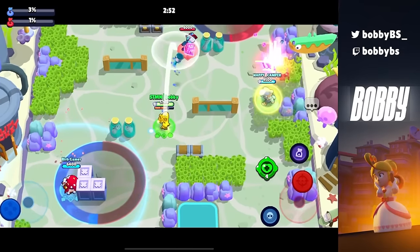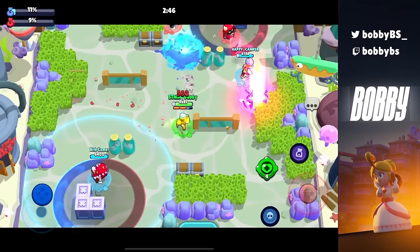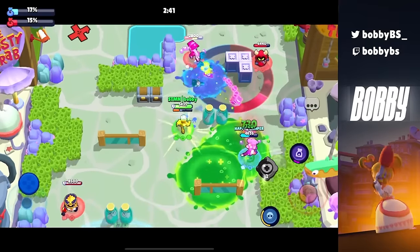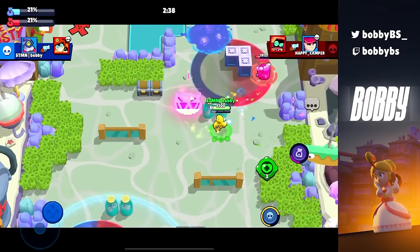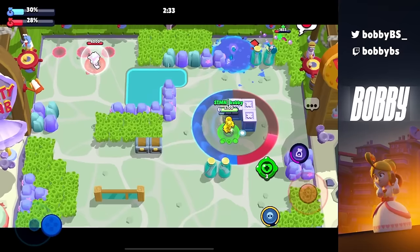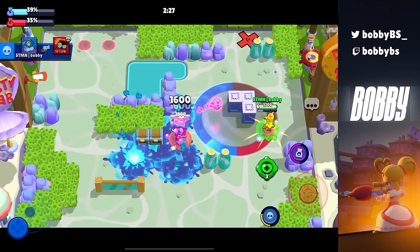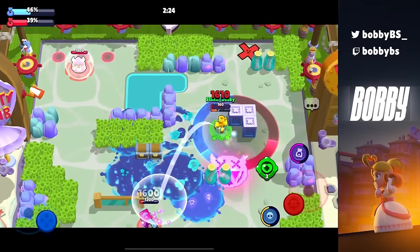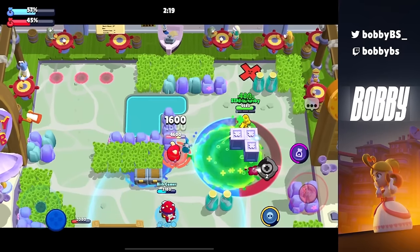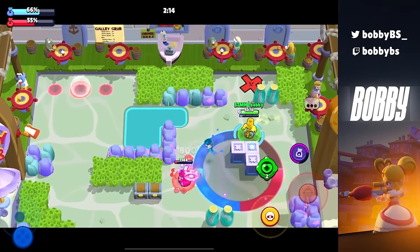Starting game two, I'm gonna do the same thing — hover the mid and figure out where I want to go and who I need to help. We don't need to win the game in five seconds so there's no rush. I'm gonna use my gadget to help my teammates; you always want to help your teammates — that's very important. We're gonna get a kill over there and this RT is cooked; there's nothing an RT can do to me. He can go hide in the corner but that's not gonna win you a game. Larry again can't do anything to me either.